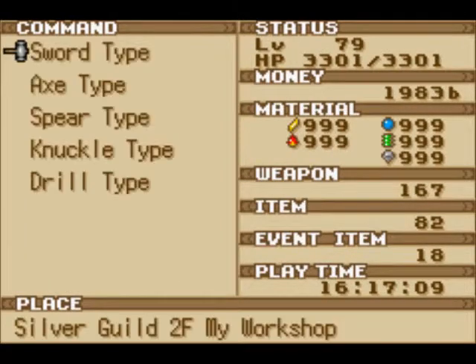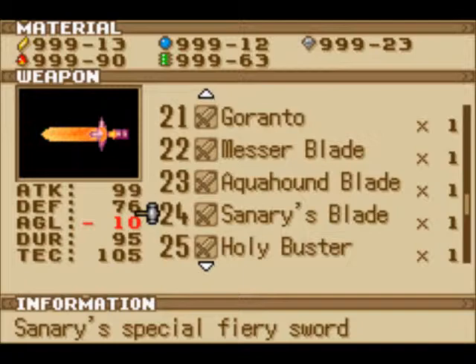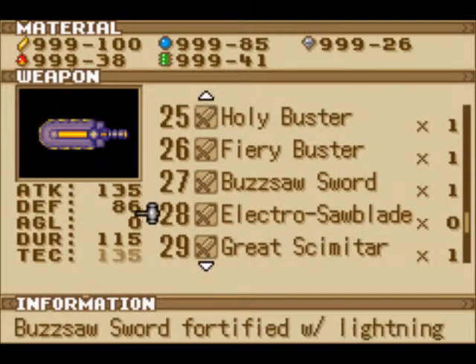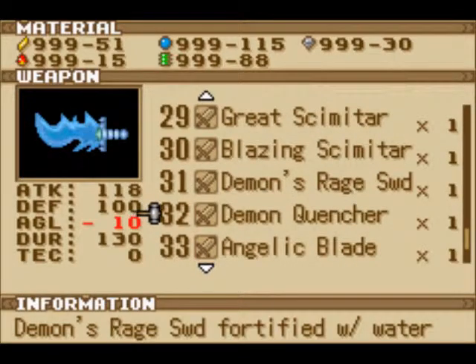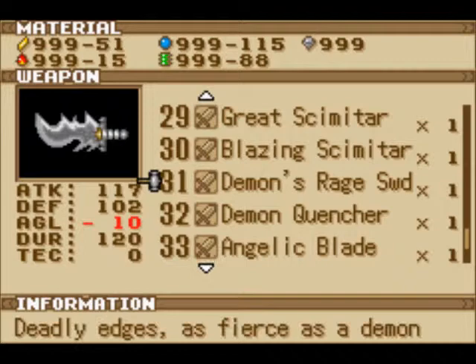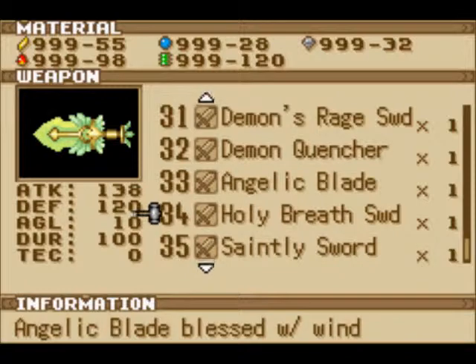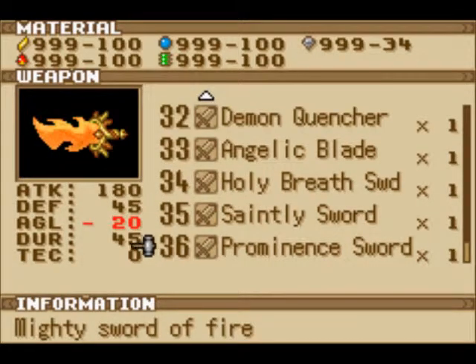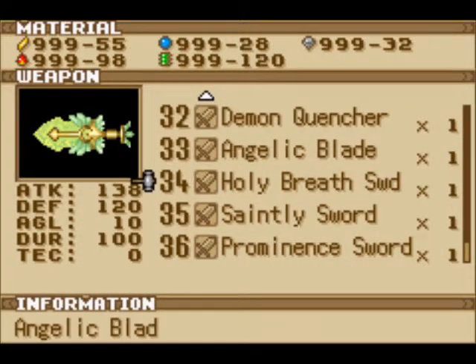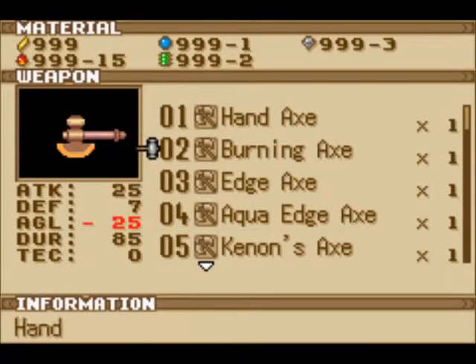I've created every single weapon, with some help of course — I had to go get the Kuhura. Starting from here: the Demon Rage Sword becomes the Demon Quencher, fortified by water — probably the best weapon to use against the Inferno Kirin. Technique number 33 is the Angelic Blade, which becomes the Holy Breath Sword, blessed with wind. The weapon you get from the Inferno Kirin himself is the Saintly Sword, which becomes the Prominent Sword — it transforms shape and looks oddly like the Demon Rage Sword, except with a cooler-looking hilt.